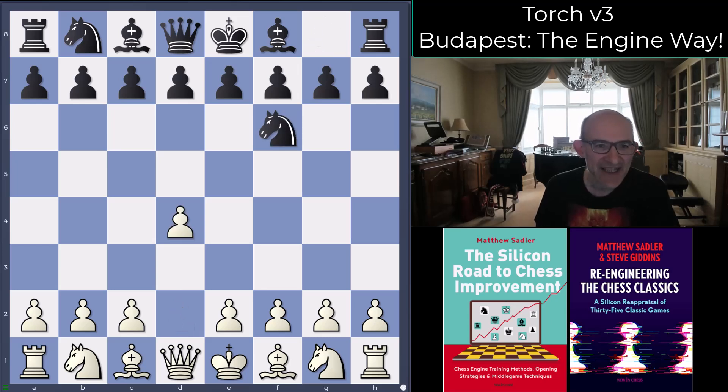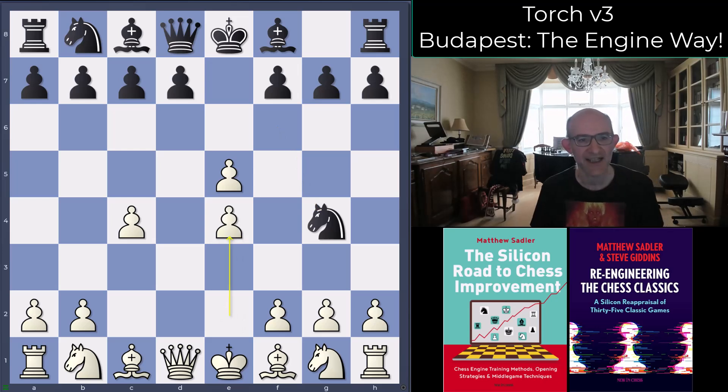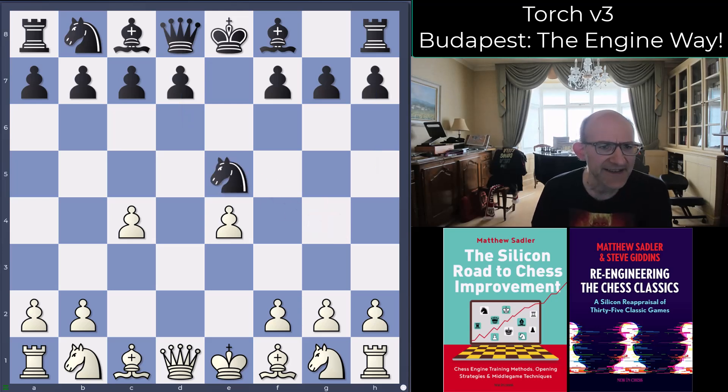So d4, knight f6, c4, e5, takes, knight g4, and now e4 — Alekhine's move and the engine favorite. In the subsequent video I'll have a look at the moves d6 and h5, Reti's idea, which are not that great but you need to know how to handle them. Knight takes e5 is obvious, and then f4.